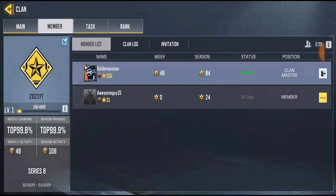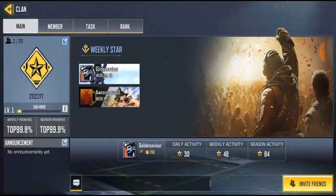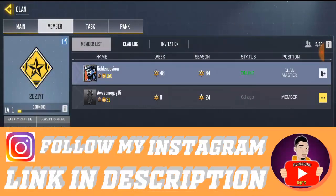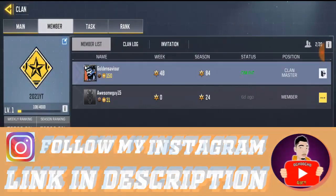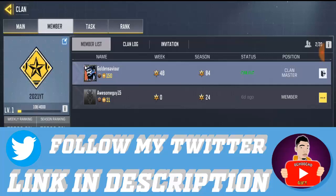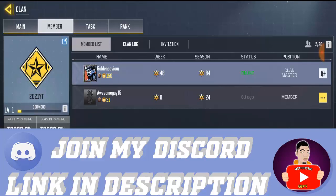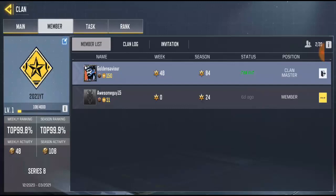You go to your clan, and in your clan you go to Members. I just created this clan to make this video, and right now I have just one person in the clan. So if you want to make this guy the vice clan master so you won't be the only one handling everything in the clan — to do this, you'll notice these dots icon beside his name.